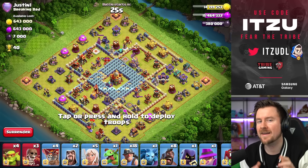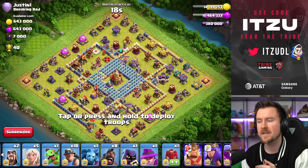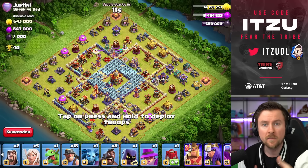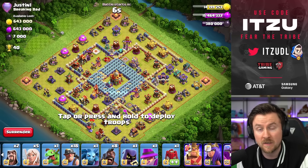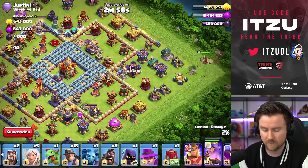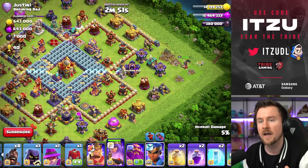A lot of you might wonder why we only bring eight Hog Riders in the initial army. The main reason is simple: Hog Riders attack defenses, but Miners get sucked onto storages or defending heroes. The Hog Riders push ahead and go down too quickly — you don't want to use healing for just the eight Hog Riders, but for the big group overall. That's why we have reinforcement options from the Siege Barracks and the Hog Rider Puppet.